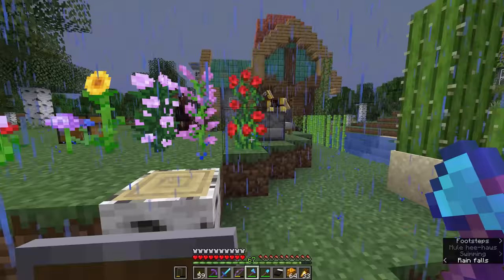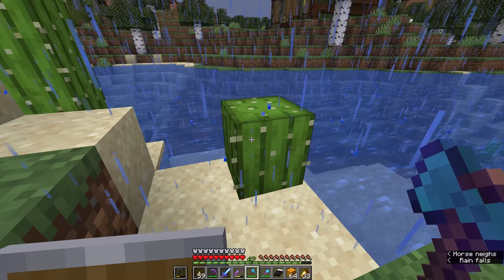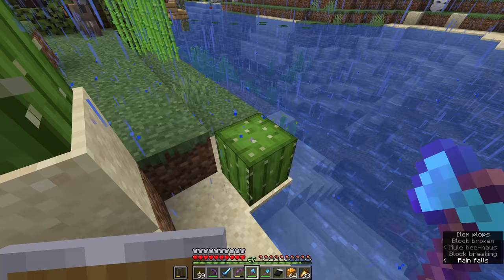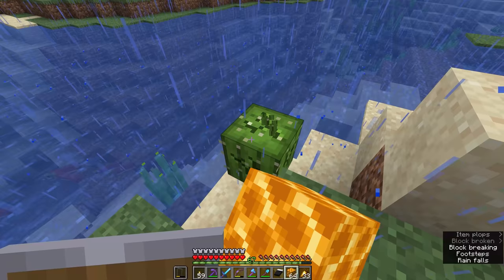Cactus is sometimes a little bit finicky to work with because if you're not standing really close to the cactus, some of the drops can end up falling onto the cactus and being destroyed. This time around, if I intentionally step away — very close to destruction, that one. This one here was kind enough to us because we ended up close enough. So I'm going to take down the rest of this cactus, and I have a couple more in storage, but really about 12 cactus is all I have.